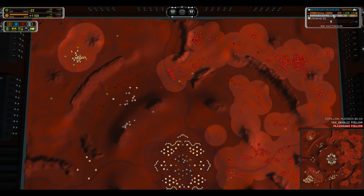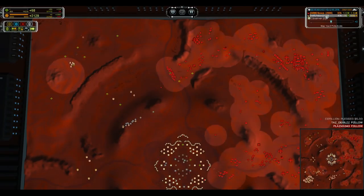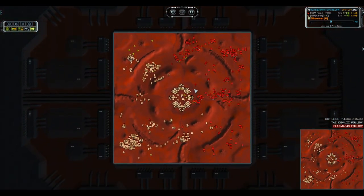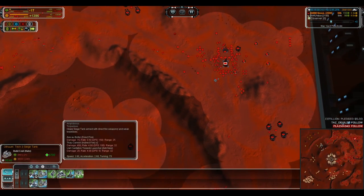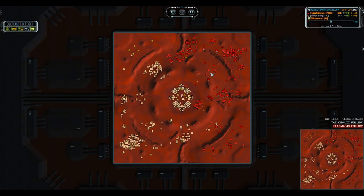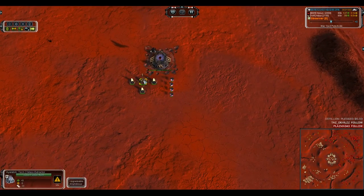Nexus is at 37,000 mass reclaim and 122 income versus Ajax's 95 income and 45,000 reclaim. Ajax is about 8,000 reclaim ahead, which in T3 tank terms means he's potentially 9–10 T3 tanks ahead. He may be spending it on mass extractor upgrades instead, converting temporary income into permanent income, but nonetheless he is doing quite well for himself.